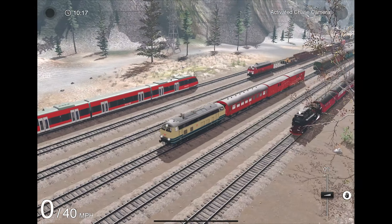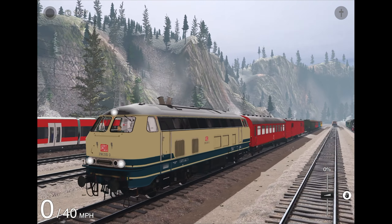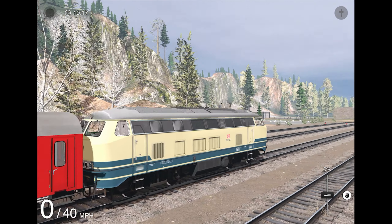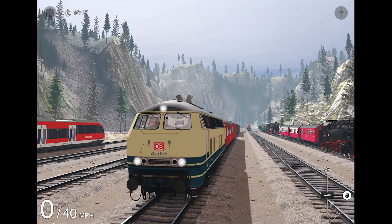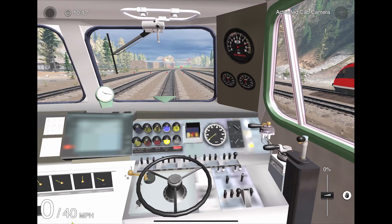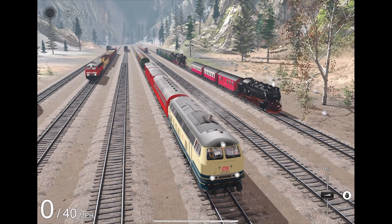Up next we have another variant of the BR-218 — this is the BR-218.XXX-XTS2010. It's basically the BR-218 but in a different livery, which I believe is the beige and blue livery, which actually looks pretty nice. This engine is available in PT Alpine Lake 1, 2, and 3 routes as well as the Eiffel route — basically the same listed routes as the red version. The cab interior is basically the same as the other 218, so really nothing to see here, and same horn as before.